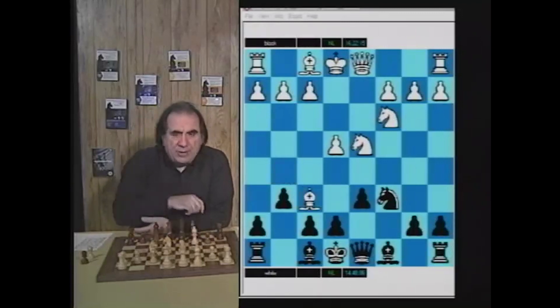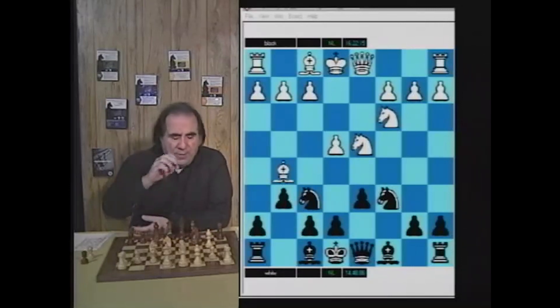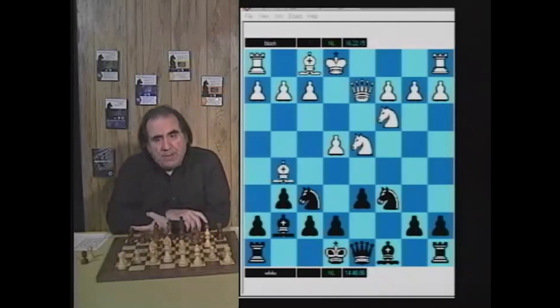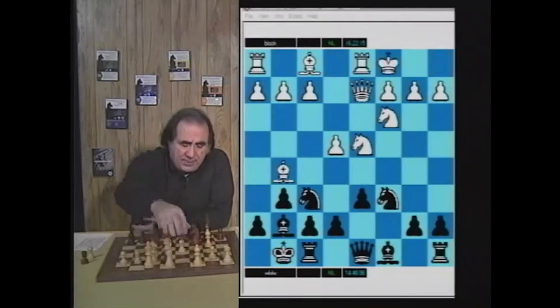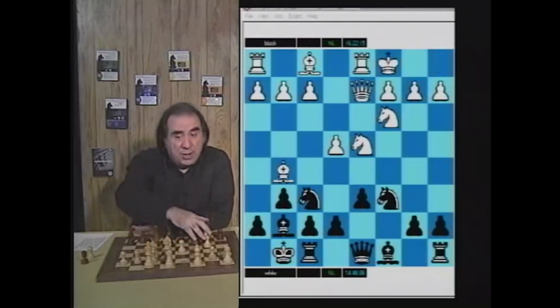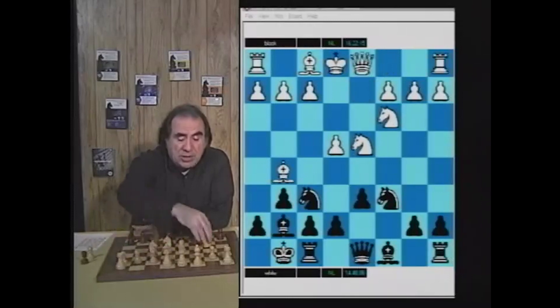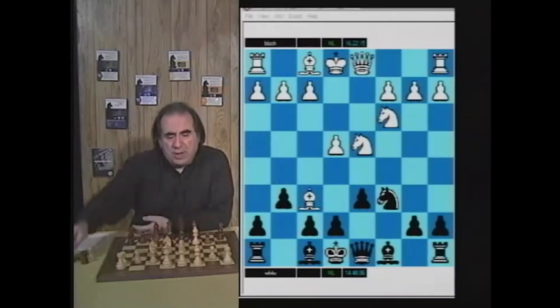This move g6 seems extremely anti-positional and bad. The most expected answer for white is Bxf6, and white is practically forced to take the knight. If white doesn't and plays Qd2 instead, then after Bg7 black gets a very favorable version of the Dragon variation — white castles, black castles, and the Nxe4 threat becomes very real. The Bg5 is clearly misplayed for the Dragon; it's supposed to stay on e3.